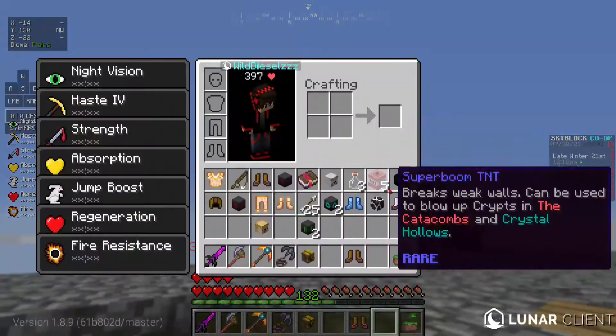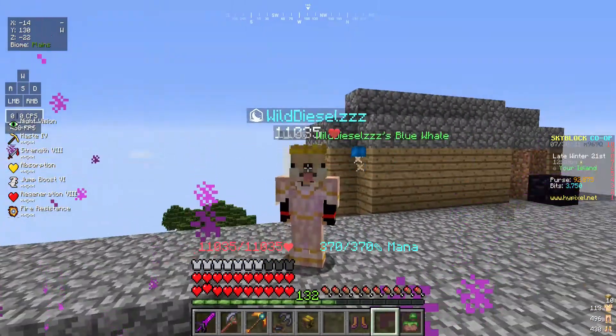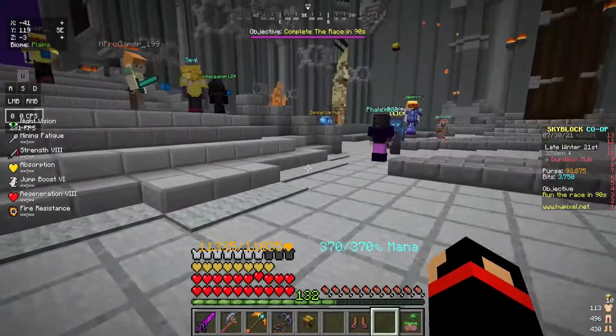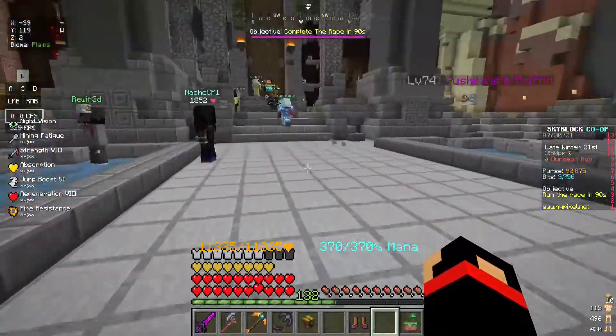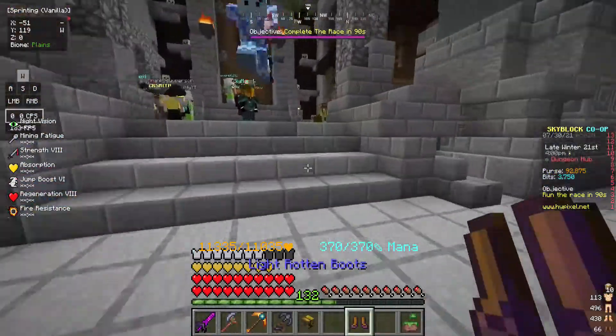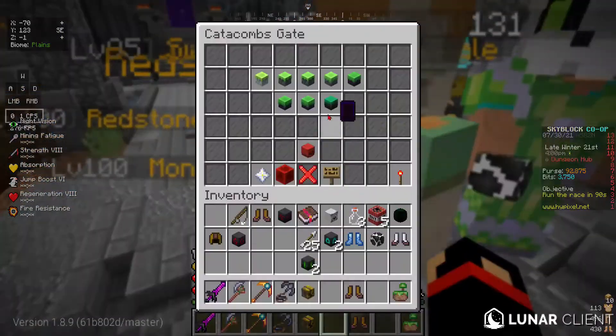Should we go try it out in the dungeons? I'm gonna go try it out in the dungeons and see how good it is. Alright, we're in the catacombs. I'm gonna be doing this by myself and I got my ult right here because you need a party to do it. For some reason I still have my guard potion on, but it'll disable that once we get in.